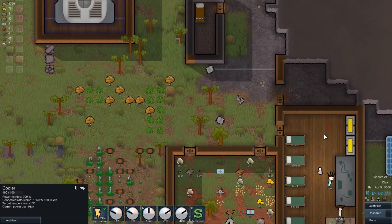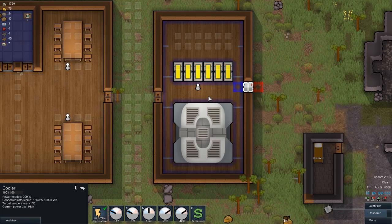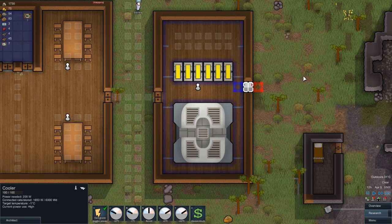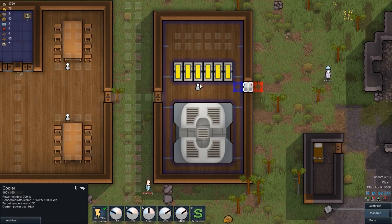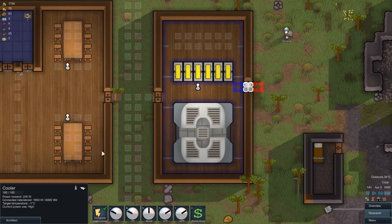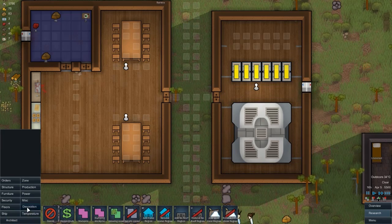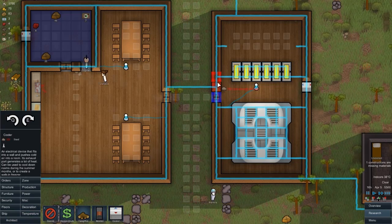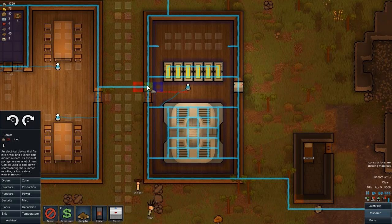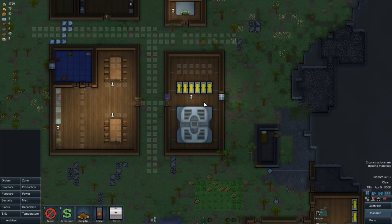I'm going to keep them enclosed just for security but I need to keep an eye on the heat - it was really hot there. These areas here are only like 24 degrees, a bit warm but not overly so. This place however is really hot - getting up to 40. I'm going to put another cooler in, sorted, and that'll cool it down hopefully.